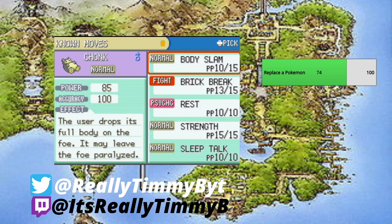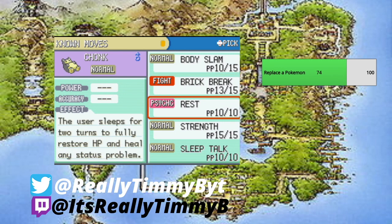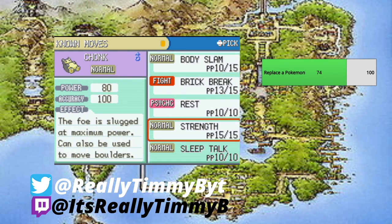Chonk is trying to learn Sleep Talk — a move that randomly uses one of the other three attacks while sleeping. I'm going to lean against teaching it. I don't think I'll be using Rest a lot since Chonk is super powerful and can take a bunch of hits. I don't foresee using Rest, so I won't teach Sleep Talk — though it's actually not a bad move paired with Rest, Body Slam, and Strength.